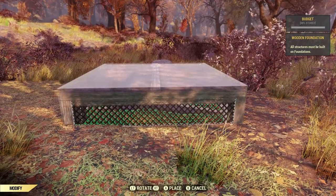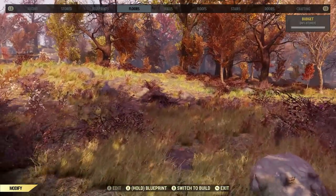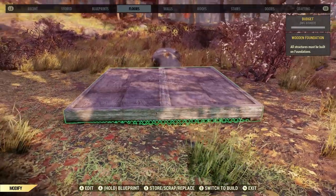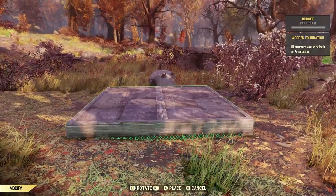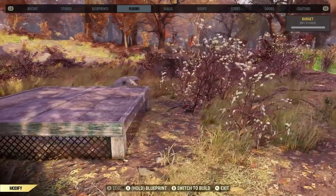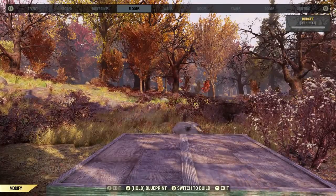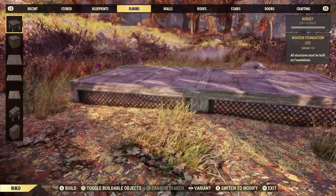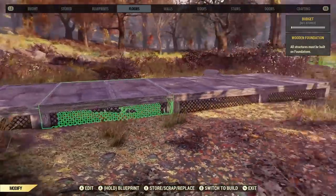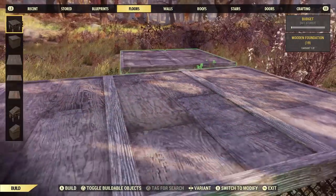Now before putting more down, make sure the first floor piece is at the right height. The ground raises up a bit in the back, so don't put it too low or you'll sink into the ground back there. Raise it up and test it. We're going to put four floors going this direction for the porch, and then two more rows after that for the inside of the tavern.